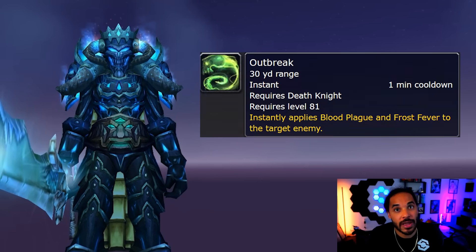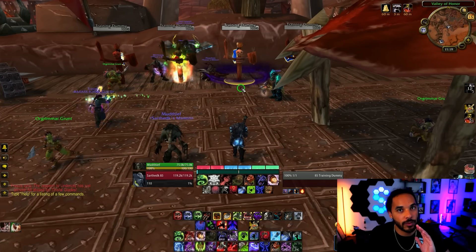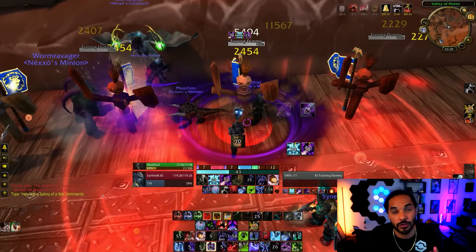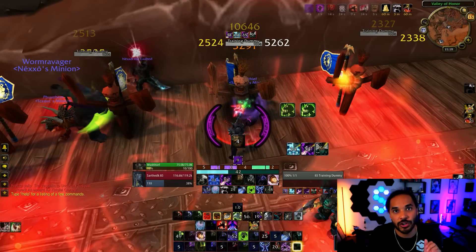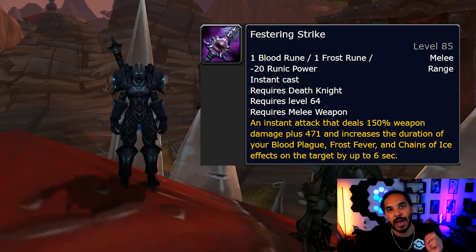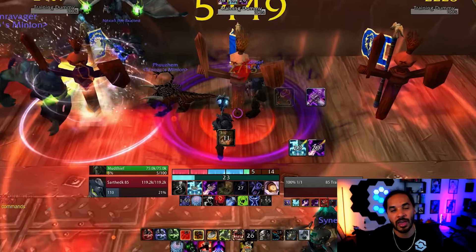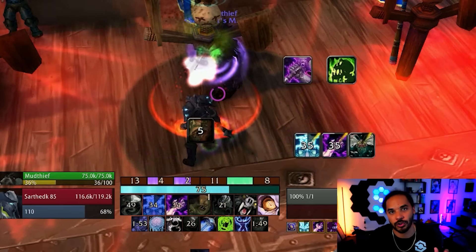At level 81, we get Outbreak — a one-minute cooldown that applies both diseases to the target at range instantly. This eliminates the need to use two globals for Icy Touch and Plague Strike; just press Outbreak and go into your rotation. It synergizes perfectly with Festering Strike, a new melee attack consuming one Blood Rune and one Frost Rune that also extends the duration of your diseases by six seconds. If played correctly, Festering Strike keeps diseases up indefinitely, and you just use Outbreak again a minute later.